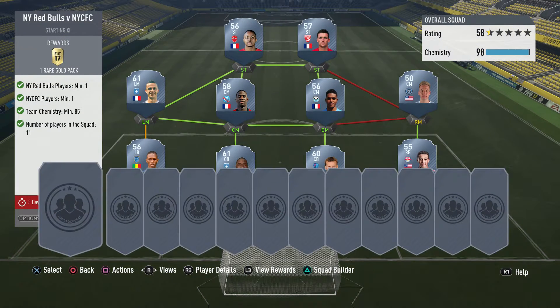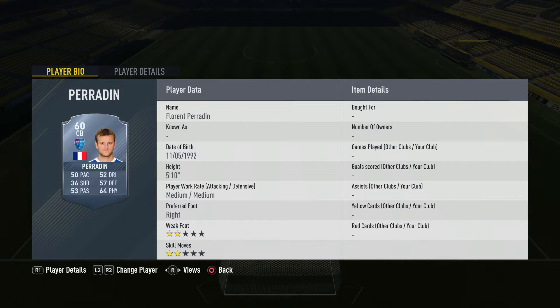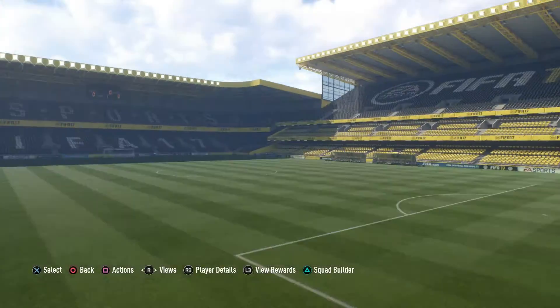As you can see, we have New York versus New York City - New York Red Bulls versus New York City FC - and all you need is one Red Bull player and one New York City FC player. What I've done is gone for the lowest rated, and then I've just built a second French League team around them. You can literally use a bronze team - this is all you have to do - a bronze team, and for that you get a rare gold pack, which is absolutely mental. So I think it's very easy.